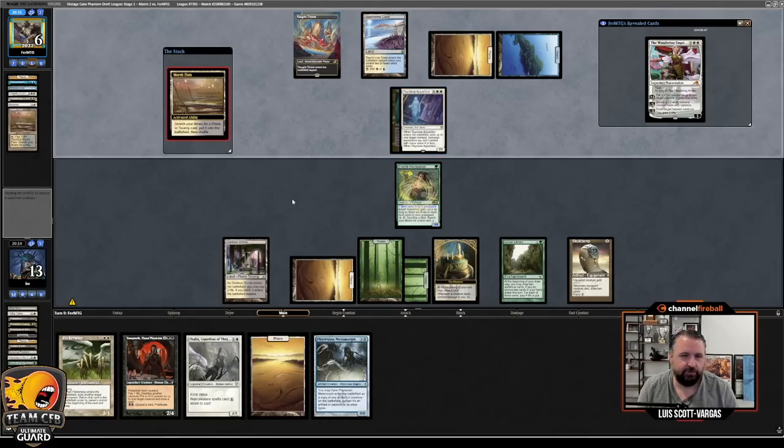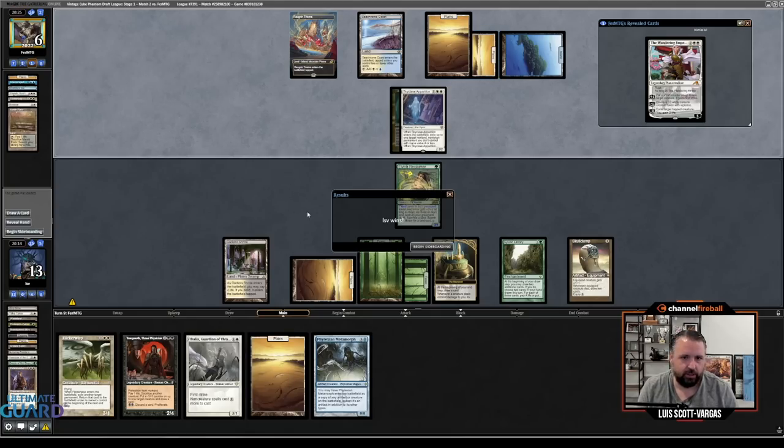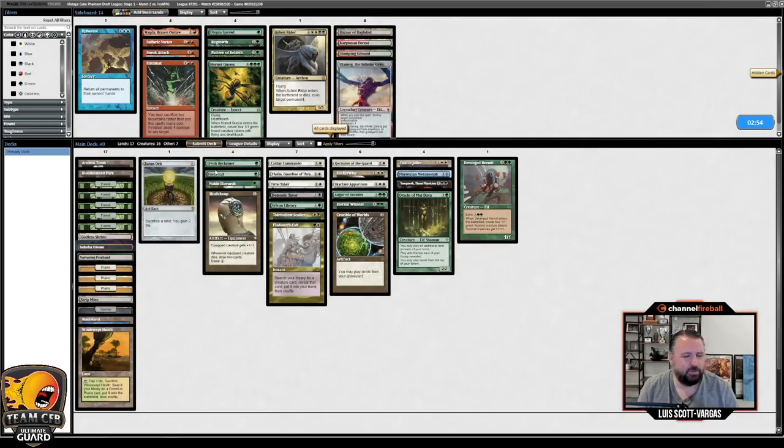If they have a removal spell now for the Reclaimer — like Council's Judgment — they do get to take back the Monarch. Yeah, that's a little annoying. Their hand is Mind Twist and Wandering Emperor. Wait, they Marsh Flats? They got the wrong land. Sure. Definitely like Thalia against them. I think I like everything here — this is another matchup where I don't think adding expensive Sneak cards is really where I want to be.